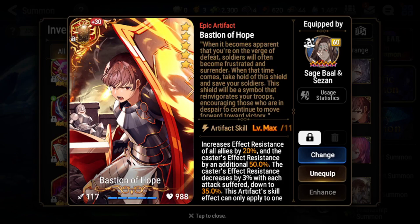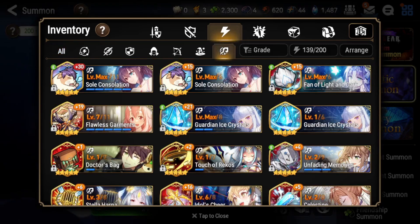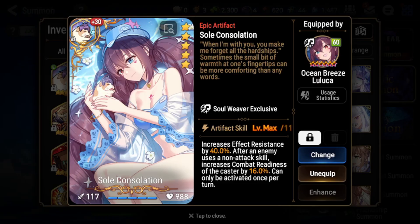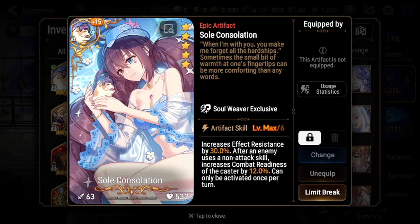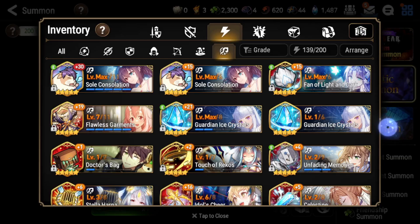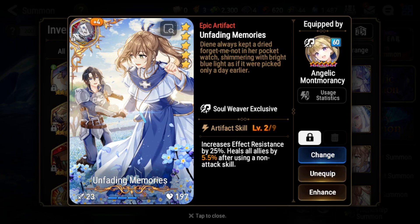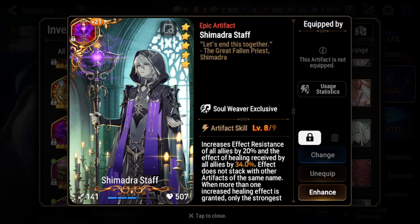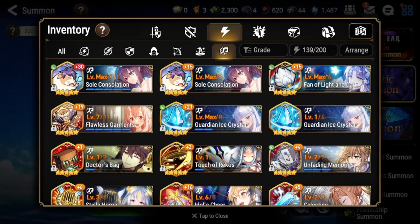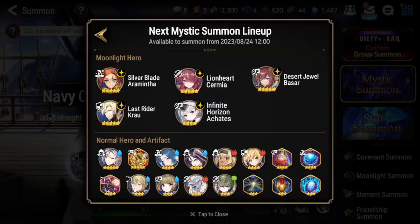For that reason, Bastion of Hope will likely need to go on her — it gives 70 effect resist at the start, which is very valuable. If you don't want to use Bastion of Hope, you can use Ocean Breeze Luca's artifact maxed out for 40% effect resist, or 30% at plus 15. Guardian Ice Crystals and Unfading Memories (which also gives a heal on S2 and 25% effect resist) are also options. You'll definitely want an artifact giving effect resist.